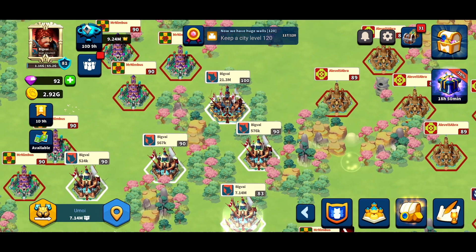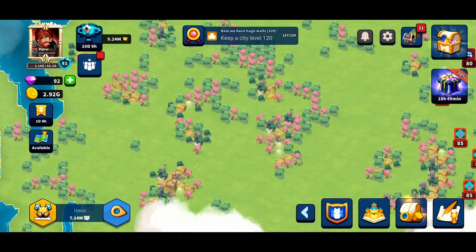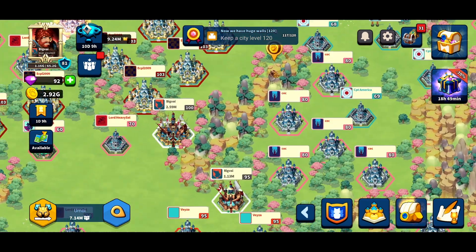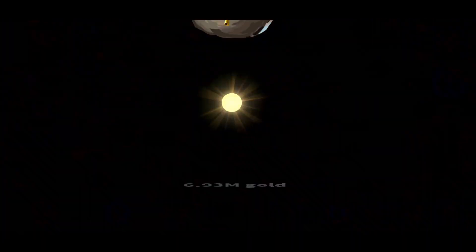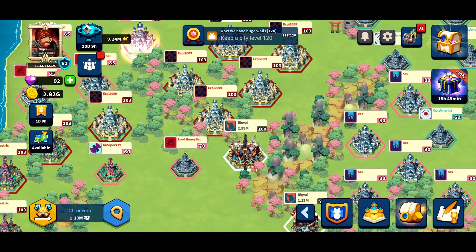The first tip is probably the biggest one I can give you guys, and it's about who to attack. I've mentioned this in a few of my videos from my Road to Diamond account. Choosing who you're going to attack is super important. You typically want to attack people that are around your same gear level or weaker — and I'm saying gear, not KP, not city levels.